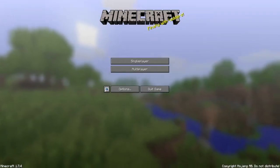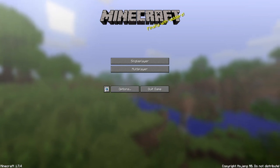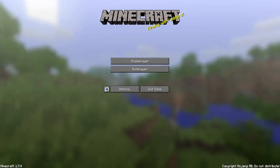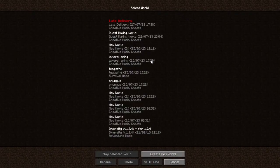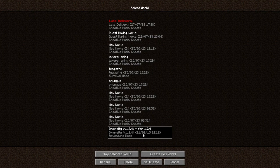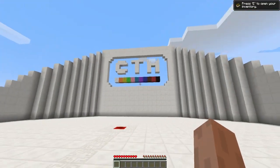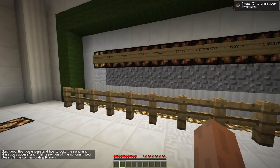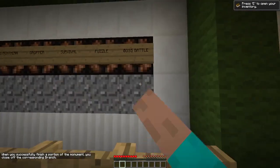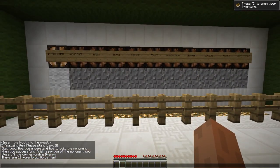We are on a very old version of Minecraft — it's 1.7.4. There's only one map I know that really cares about being 1.7.4 and that is Diversity One, the first Diversity map. This is a very famous map. I don't want to do it in order — in fact we're going to do it backwards: boss battle, puzzle, survival, dropper, all the way backwards.